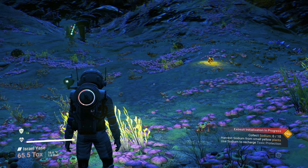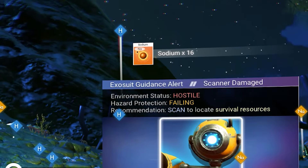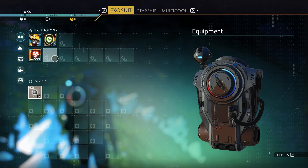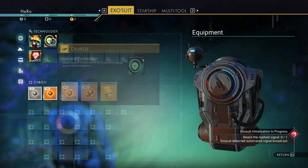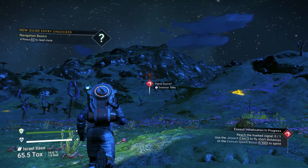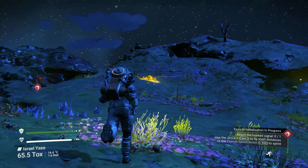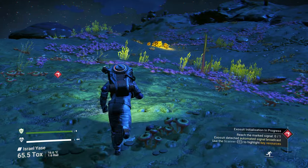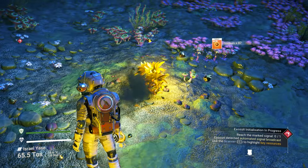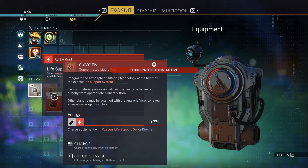Right now we need to scan with C to look for sodium. You can see sodium right here — NA. We need to fill the hazard protection; we can refuel it with sodium. We can fill our hazard protection so we don't end up dying. After we recharge our hazard protection, we got a signal source. But I see more sodium to the right — we can collect it because you will need it in the future. When you're getting started, focus on sodium and oxygen: sodium to fill hazard protection, and oxygen to fill your life support.